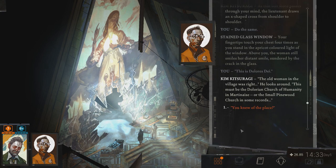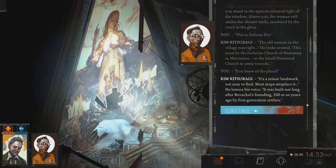The old woman in the village was right. This must be the Dolorean Church of Humanity in Martinez, or the small Pinewood Church in some records. It's a minor landmark, not easy to find — most maps misplace it. It was built not long after Revashaw's founding, about 300 years ago, by first generation settlers on the coast of an uninhabited archipelago, where only animals had roamed before. So this is a pretty ancient building.